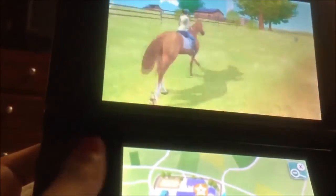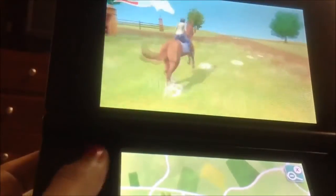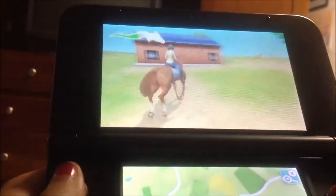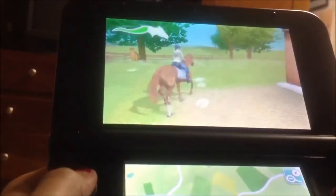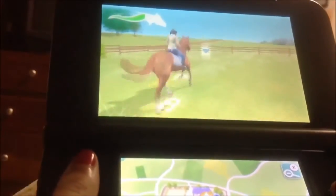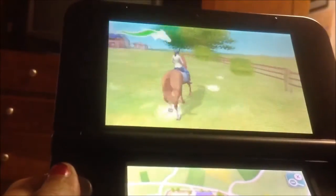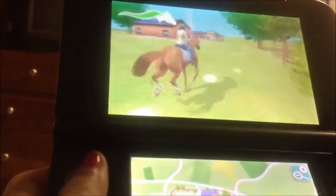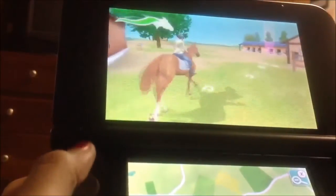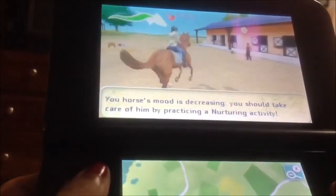Oh look, a diamond! I'm going to go and get it before I do this. I had no idea there was one there. Let me turn here. Where did it go? Okay, there it is. I forgot what the diamonds do, but I think they unlock clothes for you or something like that — kind of like how in Barbie Horse Adventure or Wild Horse Rescue, those little boxes of stuff unlock clothes for Barbie to wear.